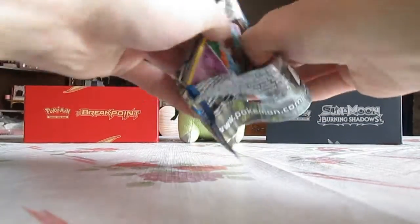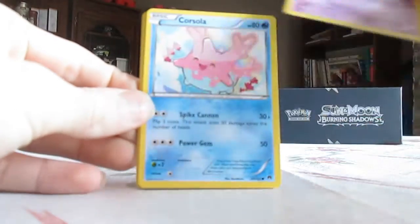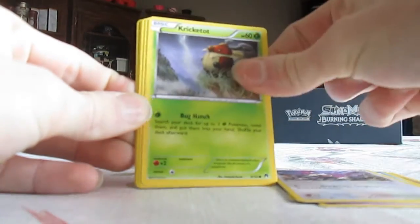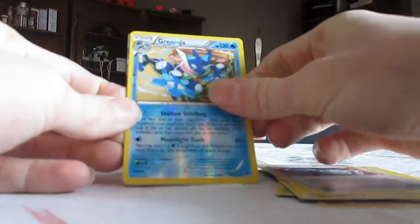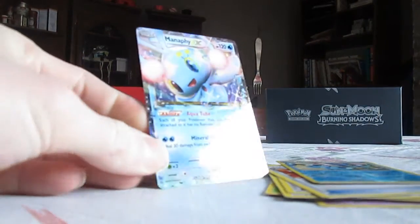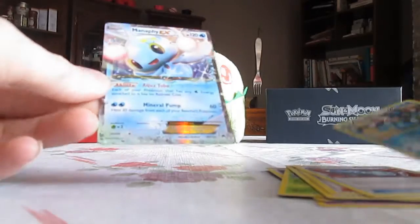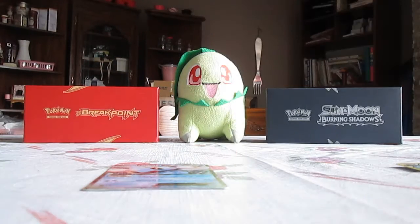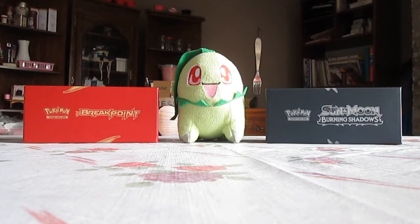On to the second Breakpoint. This pack starts off with Scraggy, Corsola, Rattata, Cricketot, Noomal, All Night Party, Psychic's Third Eye, Pokemon Catcher, Greninja Reverse Holo which is a Rare, and a Manaphy EX. Wow. That's a great pack — two Rares and one is an EX. Three packs in: one pack had a Full Art, the next had two Rares, this pack had a Rare Reverse Holo and a Manaphy EX. I'm very happy with this so far.